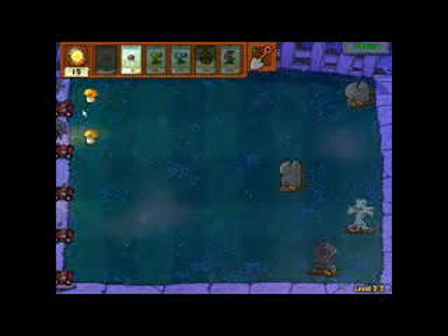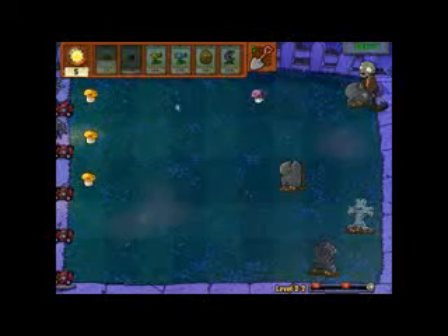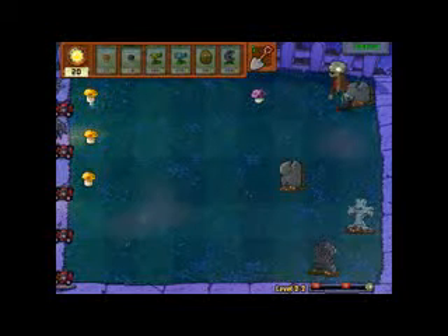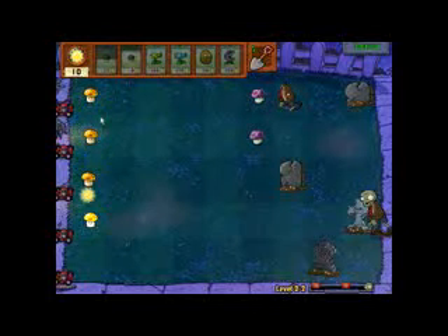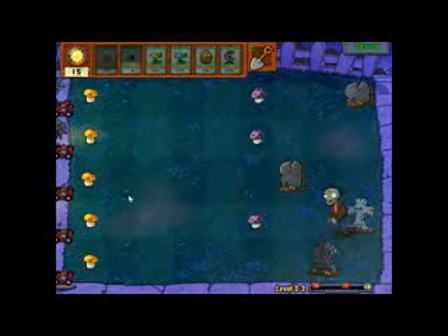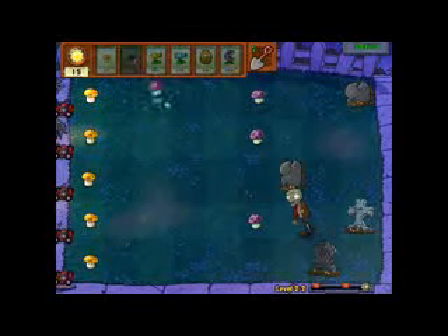You collect weird amounts of sun from these guys — you collect 15 sun from them, which is kind of bad sometimes because I like to keep them in increments of 15. Oh wait, I can still put another Sun Shroom because I can just put a Puff Shroom here and attack him. Eventually they'll grow and produce 25 sun, like sunflowers, but it takes them a bit. And as you can see, this level has two flags, so it's going to be one of the longer videos again.